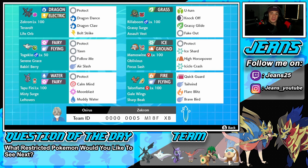Next one is Mamoswine — very underrated Pokemon in my opinion, and this is getting me hyped for Pokemon Unite because Mamoswine is coming to that game. For now, we'll rock out with him in Pokemon Sword and Shield. Oblivious ability, Focus Sash as his item. Moveset: Protect, Ice Shard for first-turn priority, High Horsepower, and Icicle Crash — both are STAB moves.